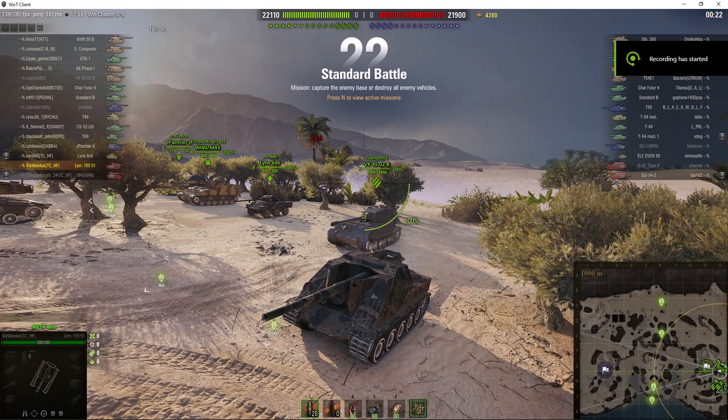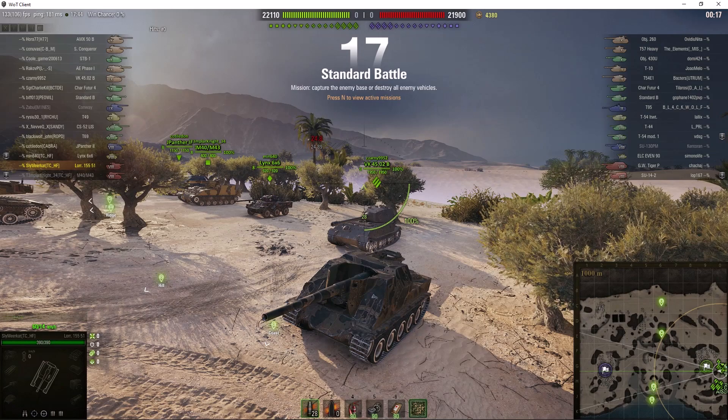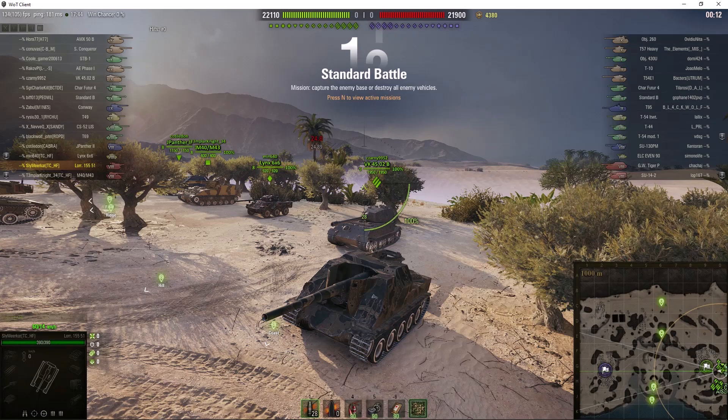Welcome back to WhatRTNibs with General Disturbance. This is the Lorraine 155-51, the Tier 8 French SPG, located on the Eastbourne of Airfield, under the command of Sly Meerkat.